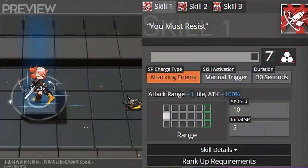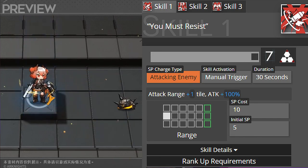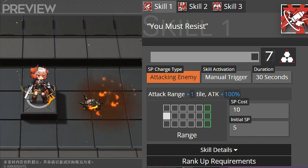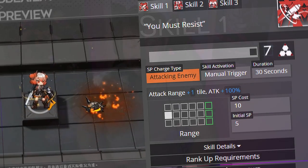Moving into her skills, all maxed out on masteries. Skill one is called You Must Resist: you get attack range +1 giving her a huge range boost, and attack is +100%. It's a manual trigger with a 30-second duration. Pretty simple and clean, but the range on this one is going to be massive.